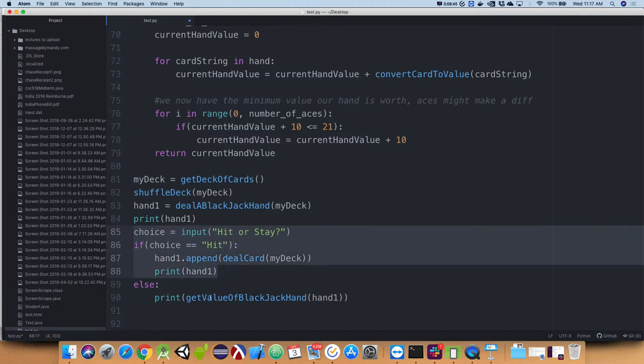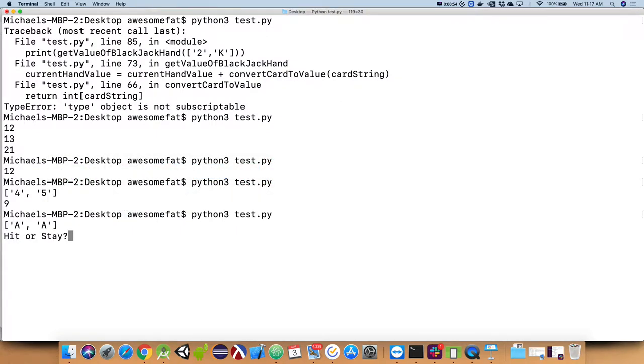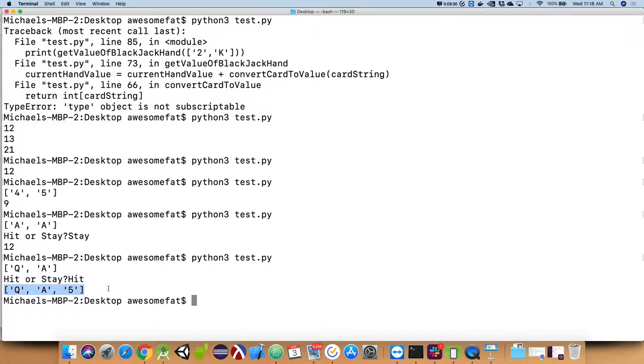We want to possibly give them the option to do this over and over, but let's first test the mechanics. We have two aces — hit or stay. If we say stay it gives us the best value, which should be 12. If we type hit it gives us another card and prints out our hand with the extra card. Our mechanics work — we can add cards and show the final answer.